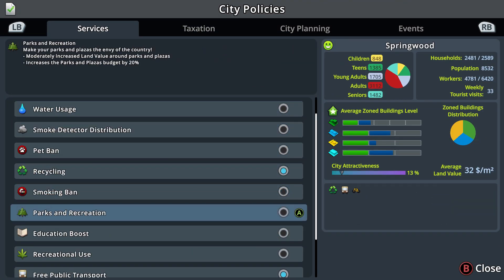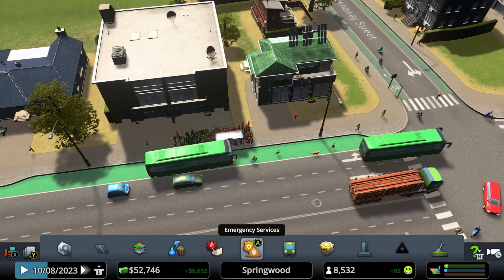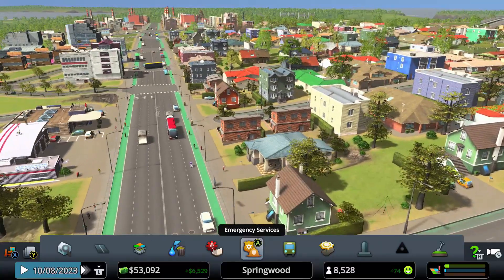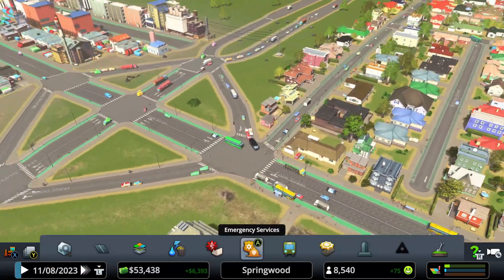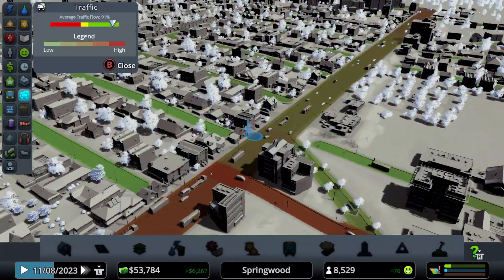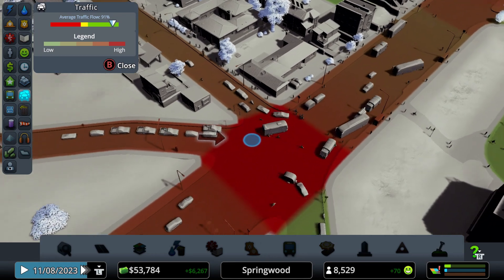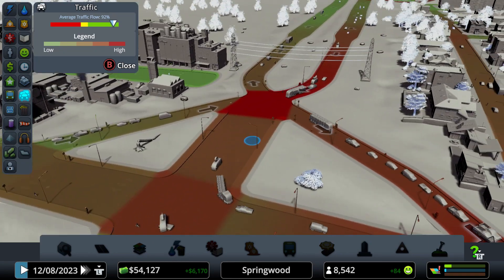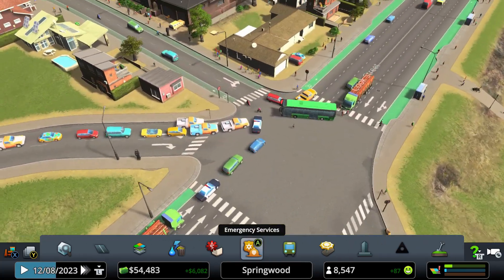There's one policy I want to do right now — oh, I already did it: the free public transport policy. Everything is set. Traffic is still at 93 to 91 percent — it's this junction here. Anything above 90 percent is not that bad, so I'm fine with that. As long as they keep on moving, it's fine.